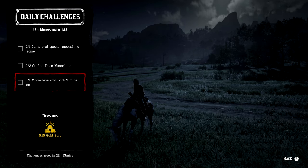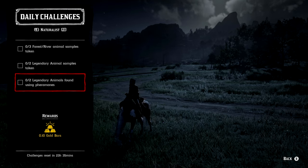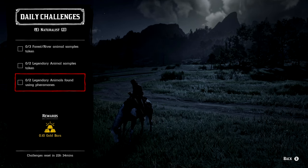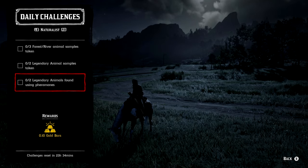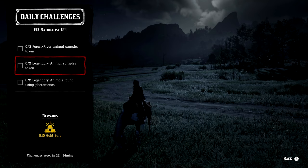For one moonshine sold with at least five minutes left, just do your moonshine sell as fast as you possibly can. For the naturalist roll: three forest river animal samples — whatever's easiest in that category. For two legendary animal samples taken, I highly recommend doing the missions directly through Harriet at any of her locations because you'll get your own legendary animal and it's always guaranteed to be there. For two legendary animals found using pheromones, purchase or craft the pheromones, do the missions through Harriet, lay them down as soon as you see the question mark, then get the sample — these two challenges should be done at the exact same time.